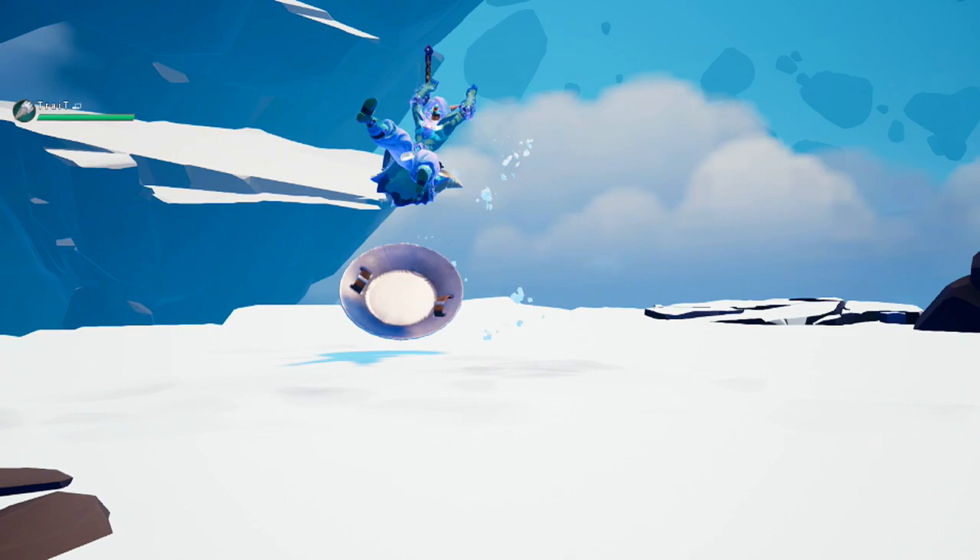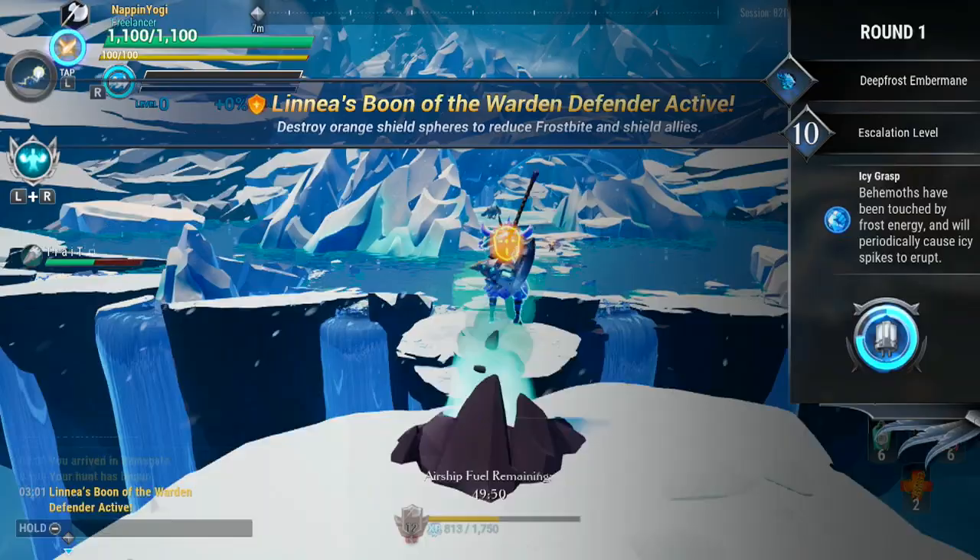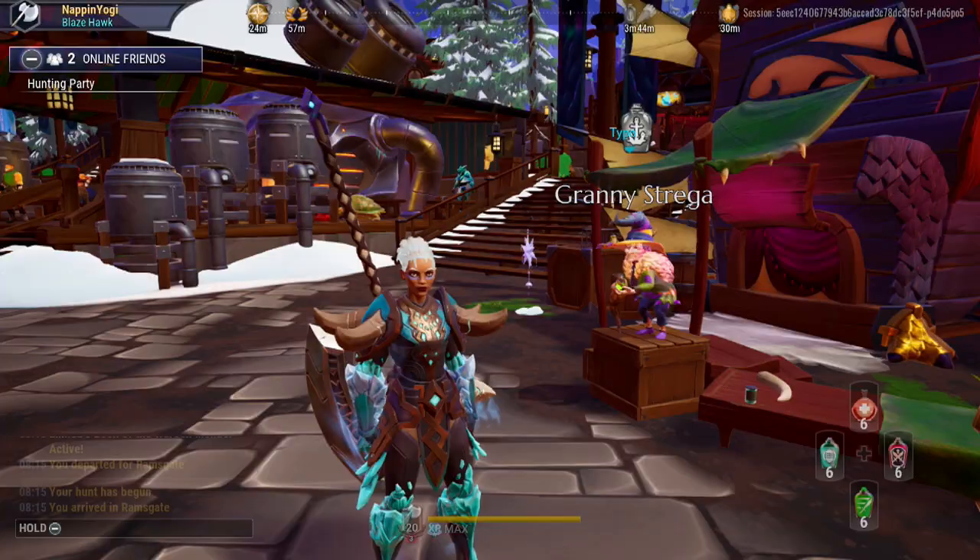Hello everyone, my name is Shireen and today I'm going to show you how to beat frostbite in Dauntless. There are four ways in which you can decrease or prevent frostbite in Dauntless Frost Escalations, and that is by using avatar abilities, cleansing pylons, linear silvers, boons, and of course the Frost Escalation Amps.